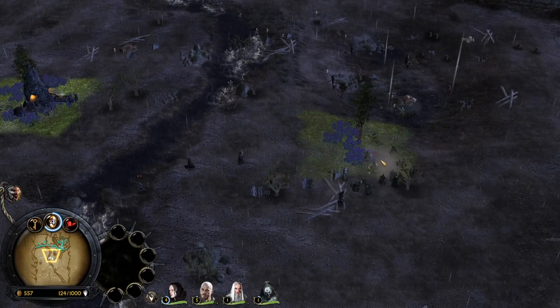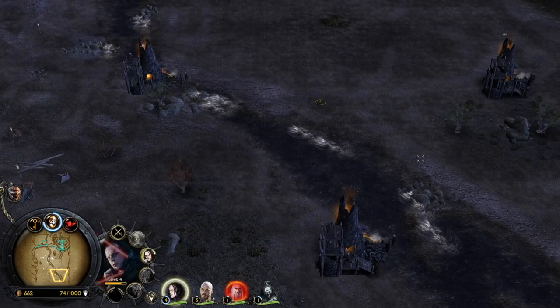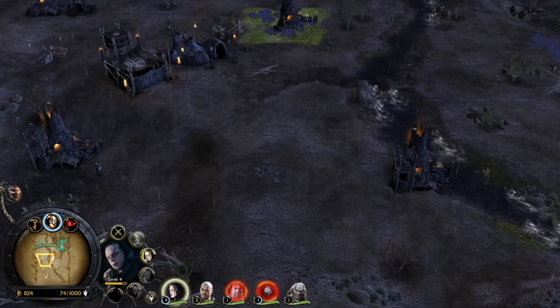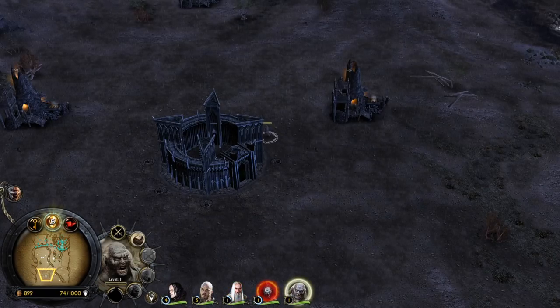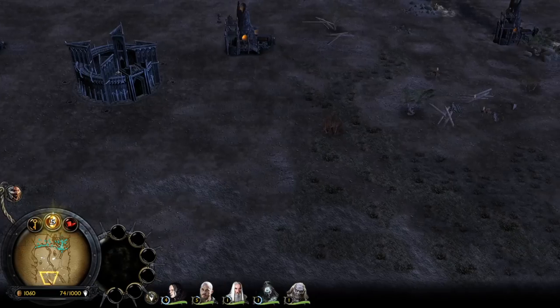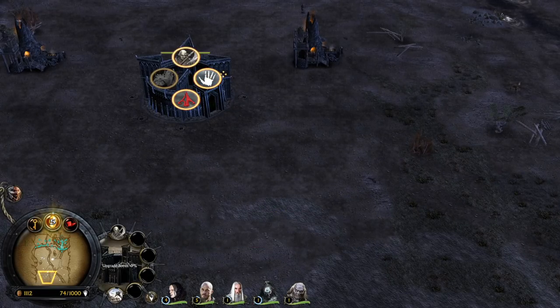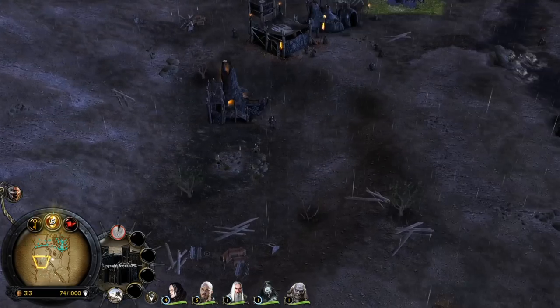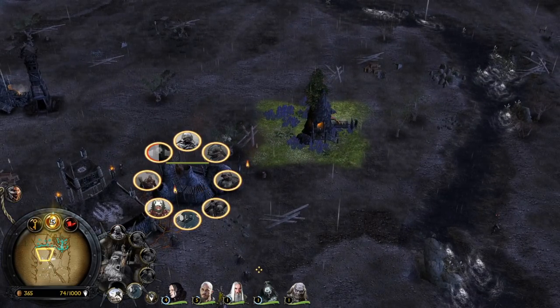We are able to win this fight no problemo, and now we can make a big army. Ugluk has arrived — looks like meat's back on the menu boys! Oh my goodness, Ugluk the legendary warrior — what happened to him? He got killed by the Rohirim, by Eomer and his horses in the films.